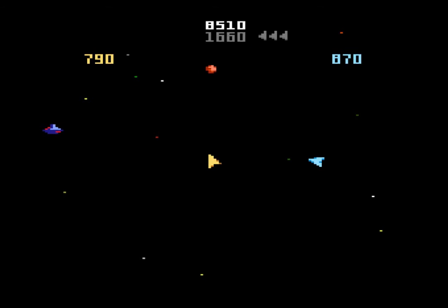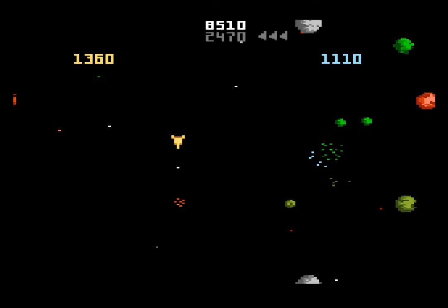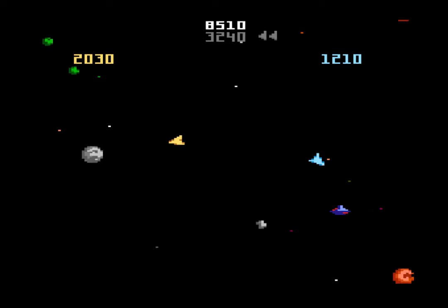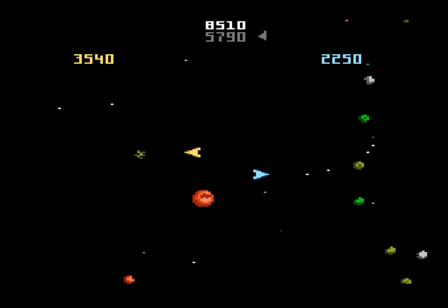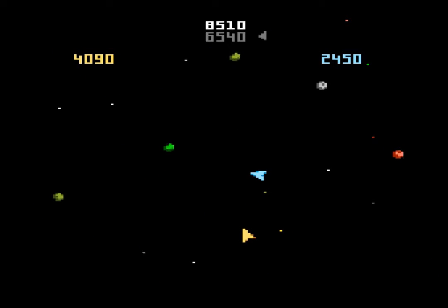I wish I hadn't used hyperspace. He just shot it. I can't shoot! Get that annoying little guy. We're doing okay. Aiden, are you kidding me? You just sat there. Got to get rid of the little guys — those guys are badass. I've got to get out of the bottom of the screen. The edge is death!